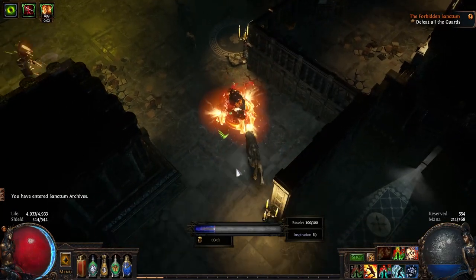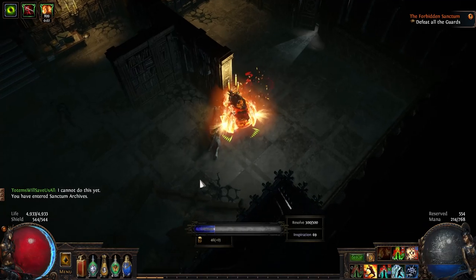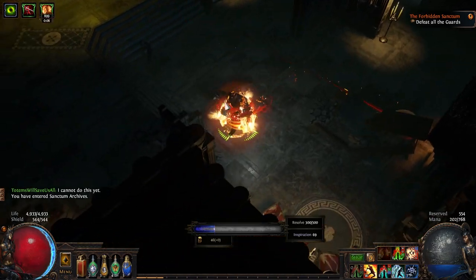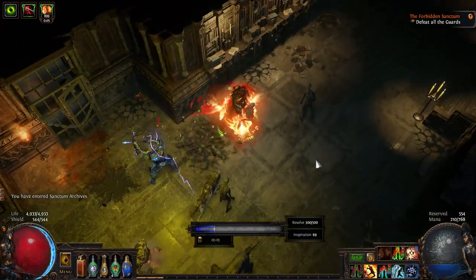Secondly, guard aggro radius is farther than your screen. They have off-screen aggro, and what's worse, some of them have attacks that you won't see until they're flying at you. Sound unfair? It is. Now we'll get to a more in-depth look at all the guards and monsters in the Sanctum, but first I want to talk about the most egregious offenders of the off-screen aggro.